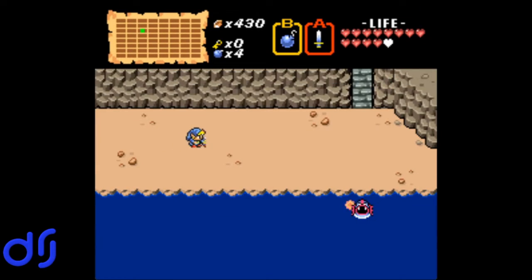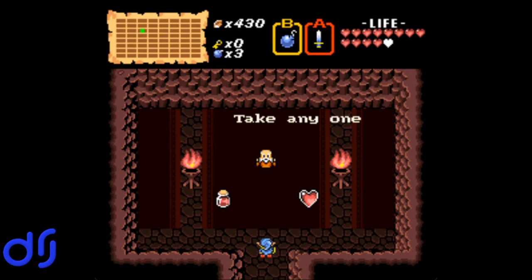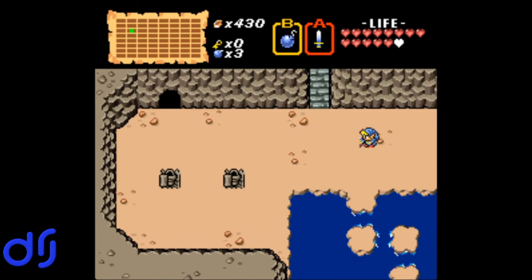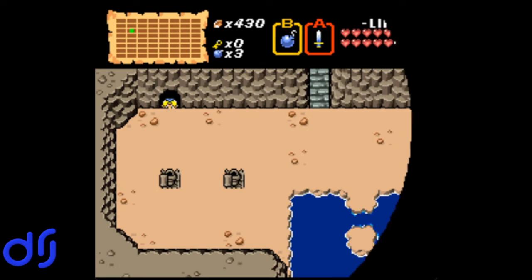However, we very much are gonna want the bombable wall here, because it leads to what I believe is the last of the secret overworld heart containers. Then we go a little further to the west and enter this cave. We find an old man who tells us, 'Life was blown into the Armos.' If you come here and talk to him before you complete Level 6, he says, 'It is lucky the Armos are still sleeping,' which means you're not going to be able to bring an Armos to life and recover a plot-critical item — you do need to complete Level 6 first.